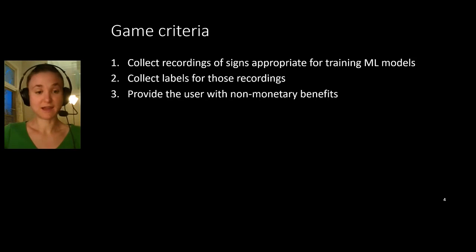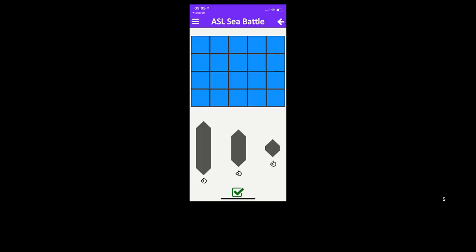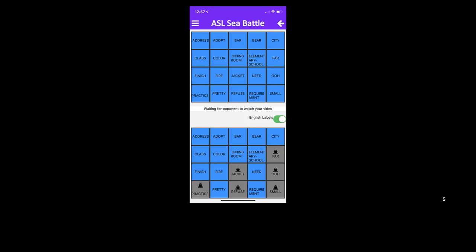After prototyping a variety of games, we landed on an ASL version of traditional battleship. Here is a short demo. The game is played by two players, each on their own phone. The game begins with each player placing their ships on the board through drag and drop. Next, the two players take turns guessing where their opponent hid their ships by executing signs that correspond to square labels.